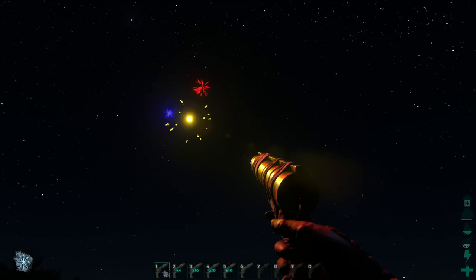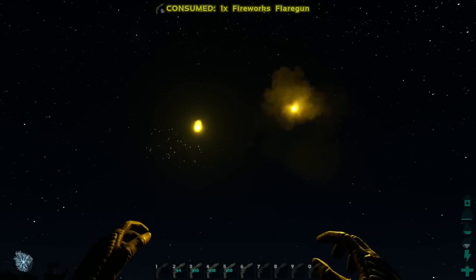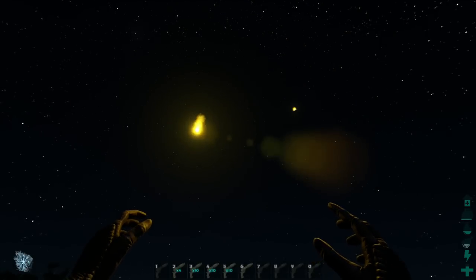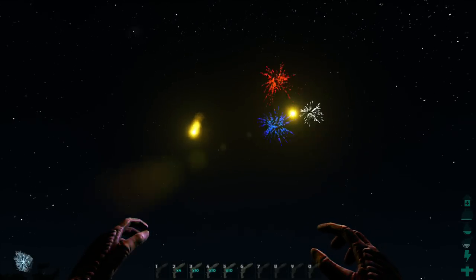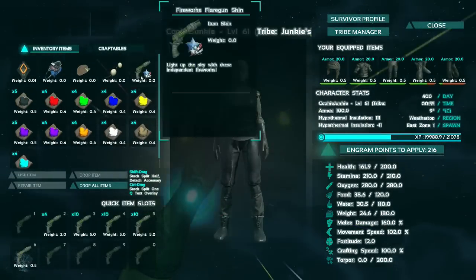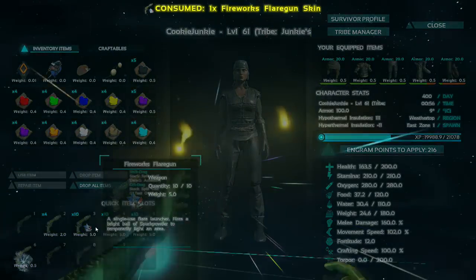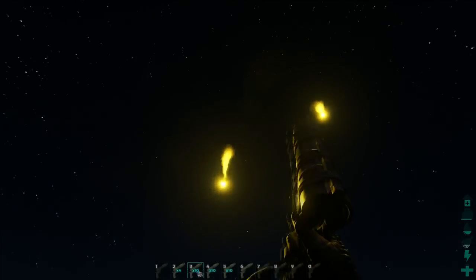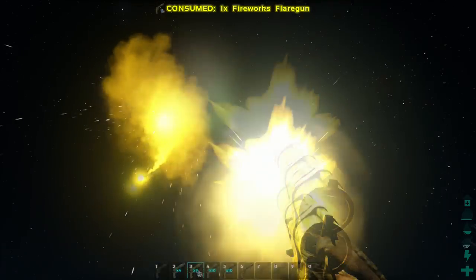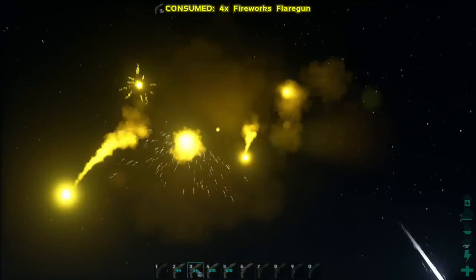Well, you can't really see anything good happening yet. But if we wait a little bit, there we are — we get some nice fireworks. Unfortunately though, the skin does get used up. So if you put it on a stack, I think the best way to do it is just drag it onto like a large stack. Obviously, if you stack in 10s, it'll last for the full 10, so you can then just go absolutely mental with it if it's all stacked up and have your own little fireworks show.